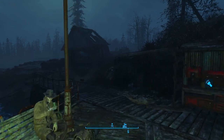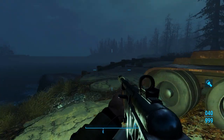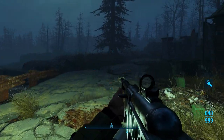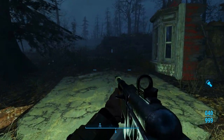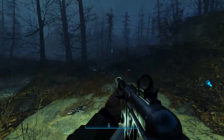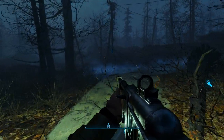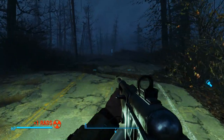First thing we're going to do is come over here, backtrack just a little bit, pull out our gun because the wasteland is dangerous. We're going to hang right down this road, head west.